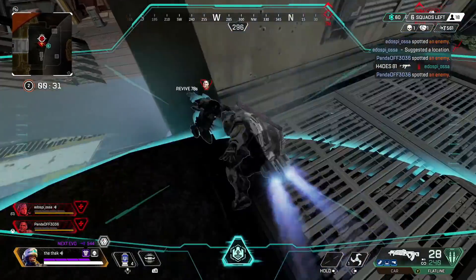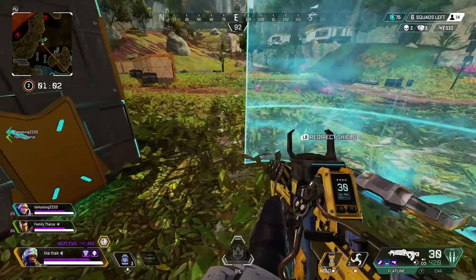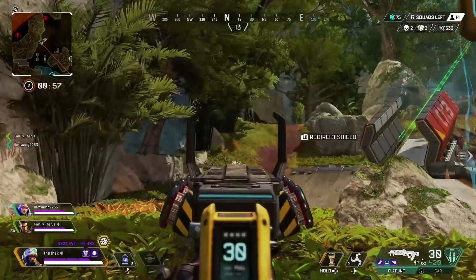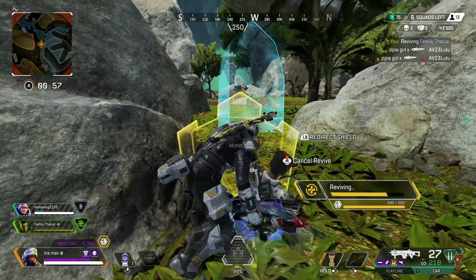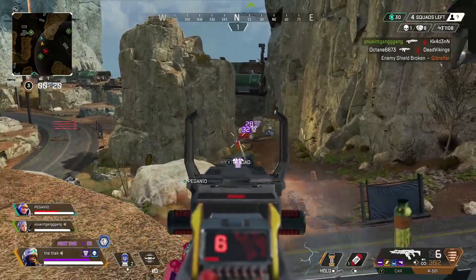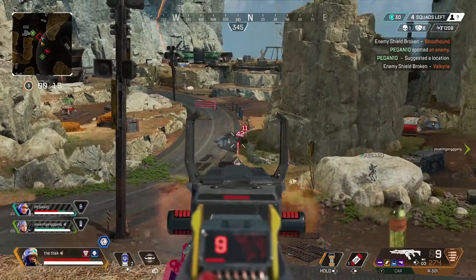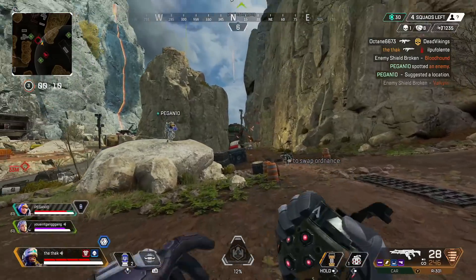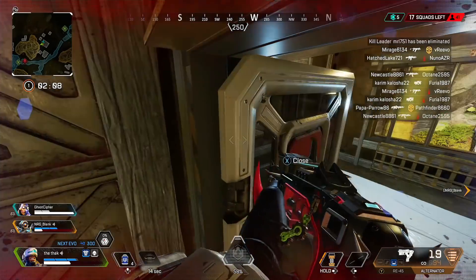Newcastle's abilities do work well together. With his ultimate and tactical, you can use the ultimate for front cover and the tactical for side or back cover. The ultimate and tactical can both also be useful with your passive revive shield to help revive teammates. Don't forget Newcastle also has the Fortified ability, much like Caustic and Gibraltar — this gives him 15% damage reduction, although not for headshots anymore as they changed that this season. Plus, he doesn't get slowed down by bullets with this perk.